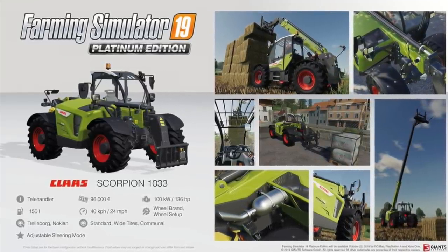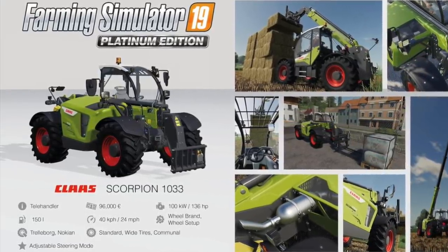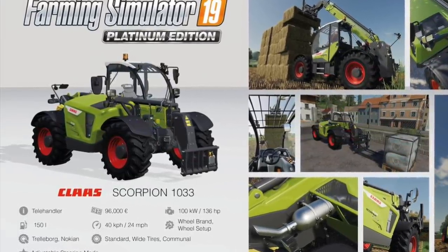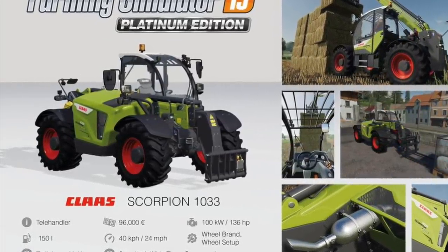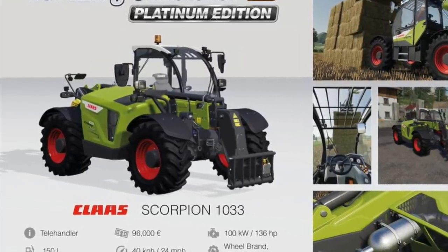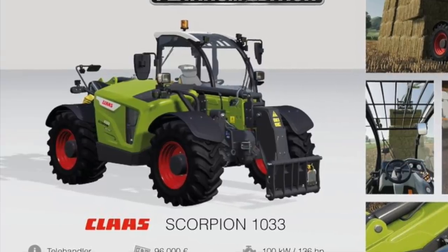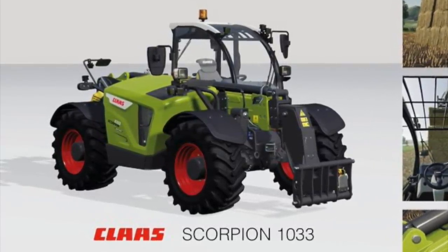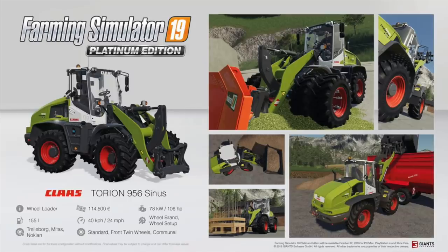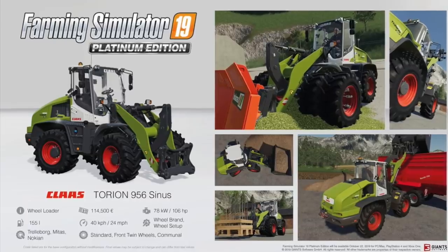Next up we have the CLAAS Scorpion 1033. This is a telehandler, will cost you $96,000, has 136 horsepower, will hold 150 liters of fuel, will go 40 kilometers or 24 miles per hour. You can change up the wheel brand and wheel setup from Trelleborg to Nokian, and from standard to wide tires to communal. It also has the adjustable steering mode, just like every telehandler in the game.